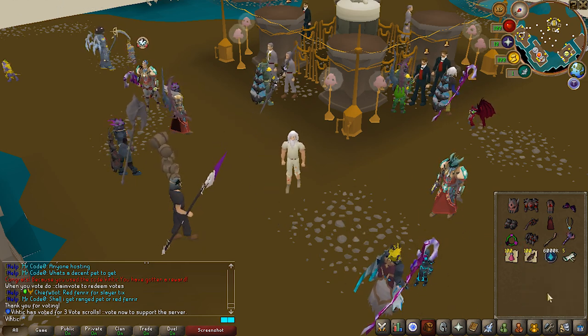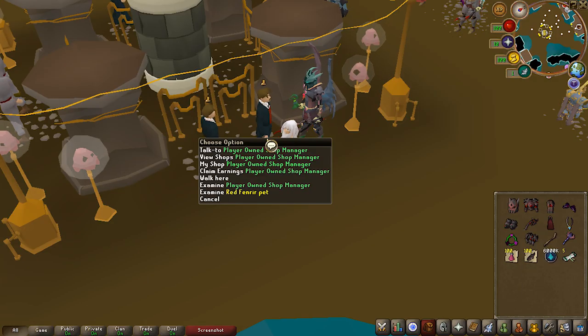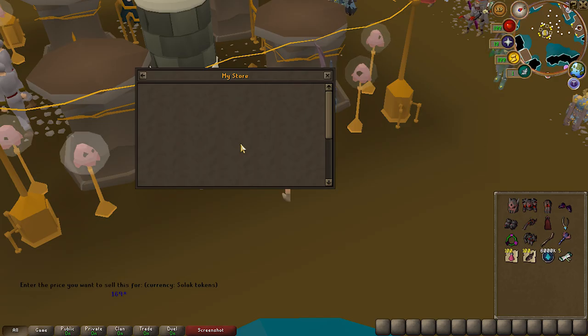Do not claim them — trust me. Instead, the very first step of our progression is going to be to sell these vote scrolls. Go to the player-run shops and get an idea of the price — search up vote scrolls. I expect these to probably get bought, so I'm just gonna sell mine right below 1700, at 16,999.